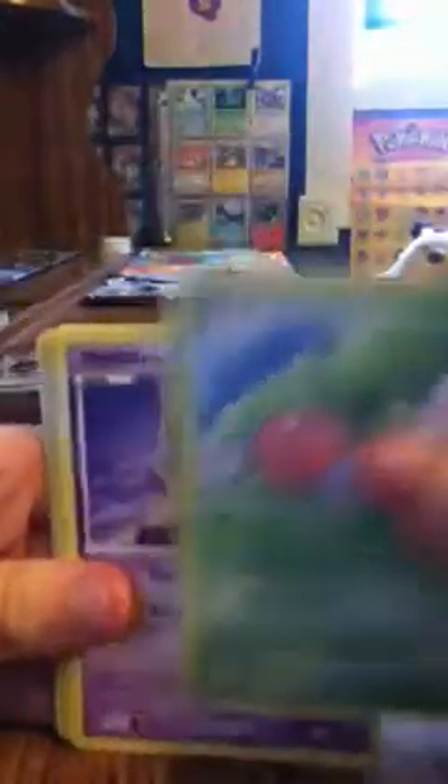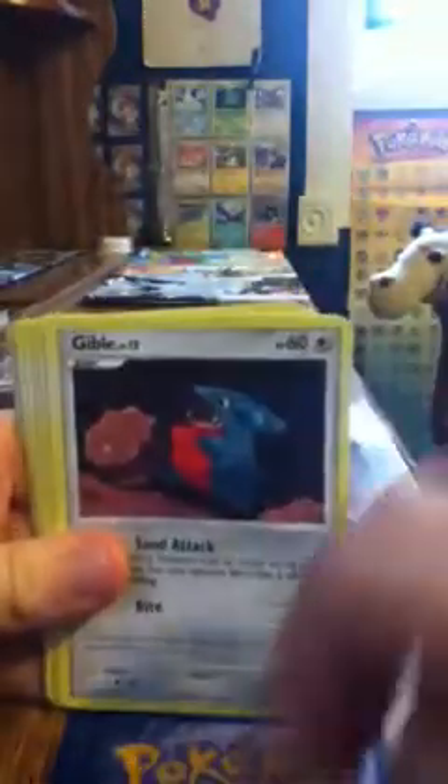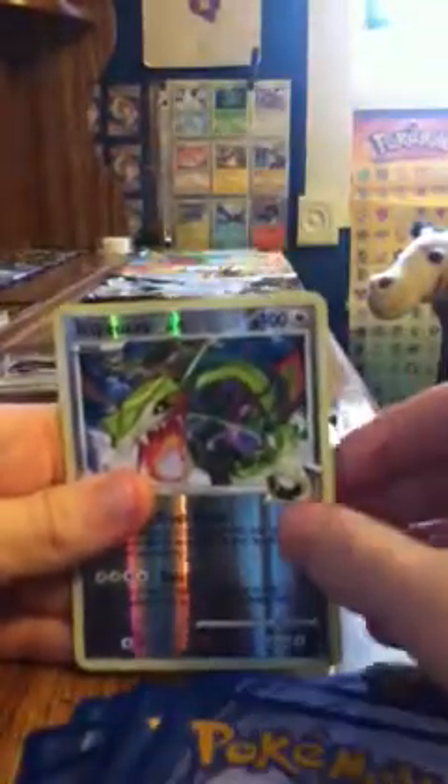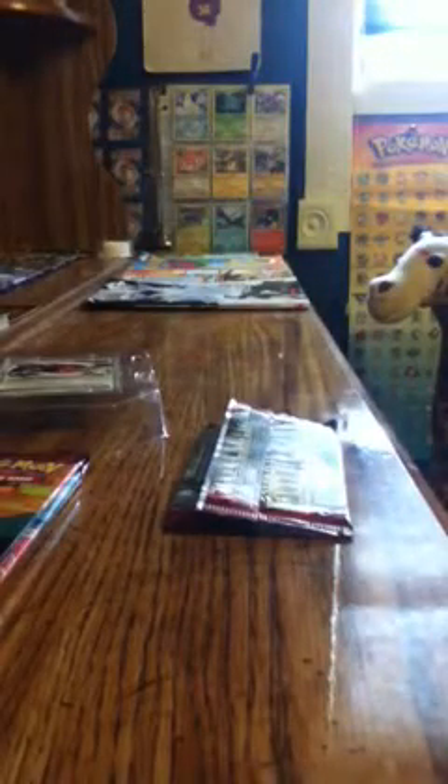Charubi, Metatite, Gible, Bulbasaur, Starly, Whalmer, Milotic — that's nice — Battle Tower, Rayquaza C — yes, thank you God — and Sableye. Can't believe I still got that Rayquaza, so I can put on my Rayquaza C. That's a nice pack right there for me.